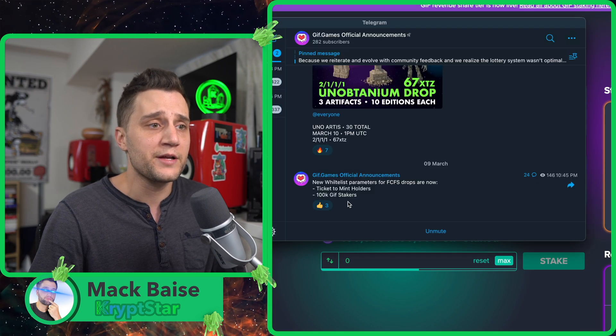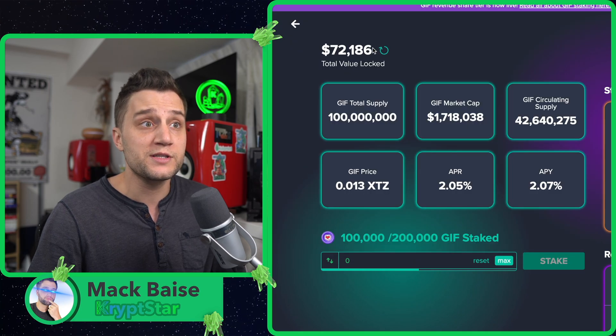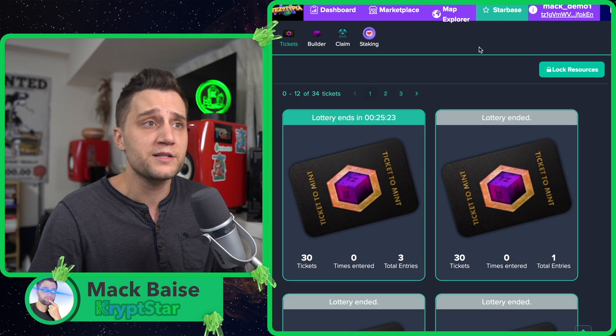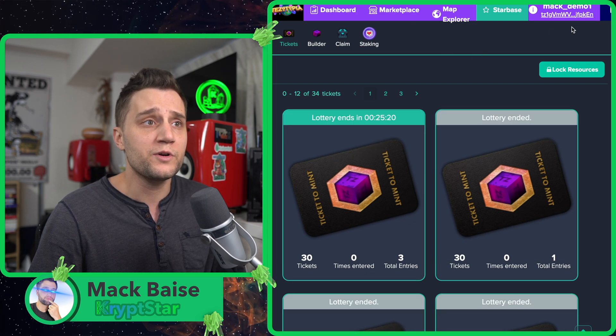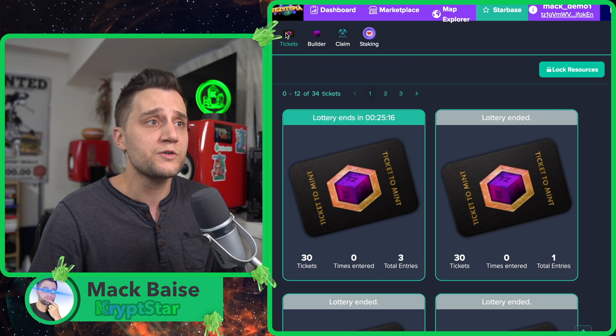The second method mentioned is to go ahead and get a ticket to mint. You don't have to do both — you just have to do one — but this is a lot cheaper to do it this way. In order to get a ticket to mint, you also need to go to Starbase, and then you go to tickets.